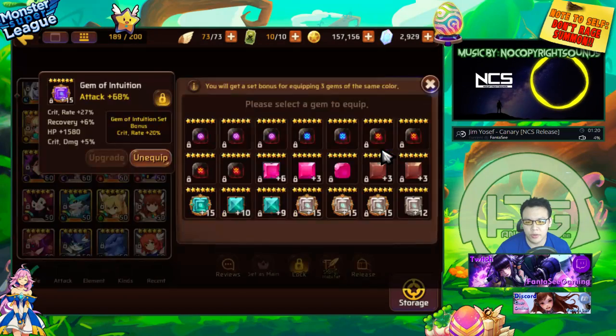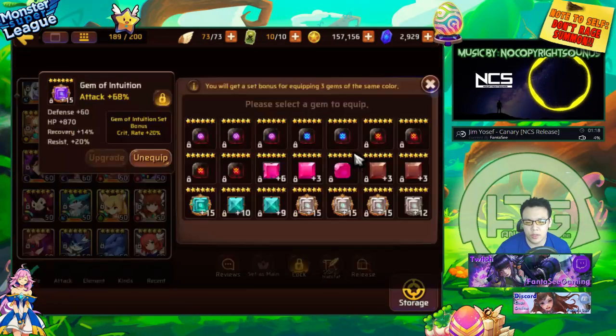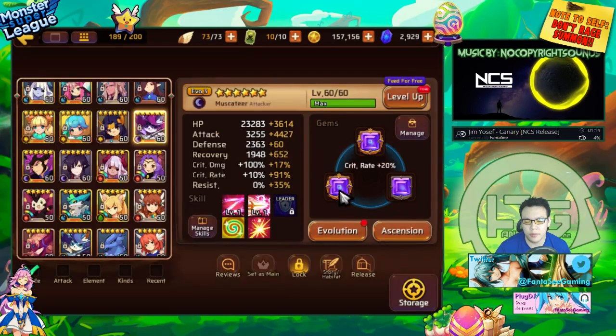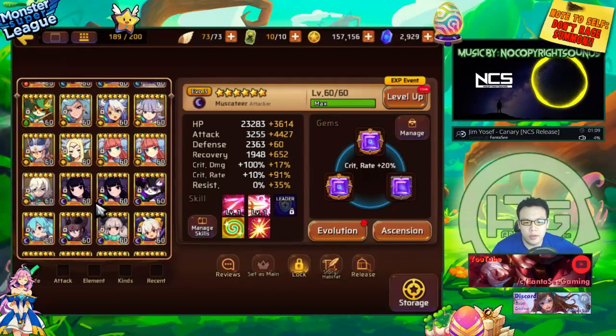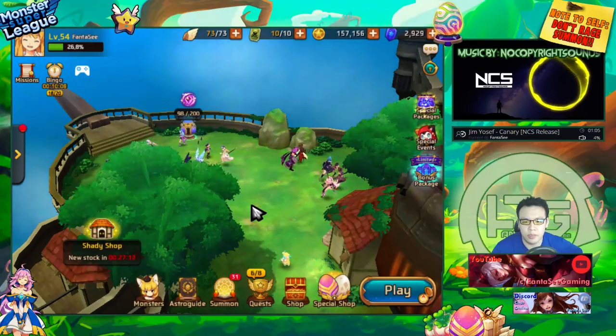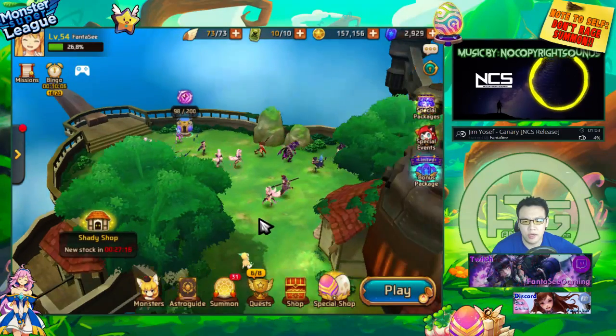My Dark Gotito does have 100% crit on Intuition with double attack and crit rate, basically to help kill the Dragon at 60% health. That's pretty much it for my Dragon team - I just wanted to show that quickly because someone requested it in the comments.